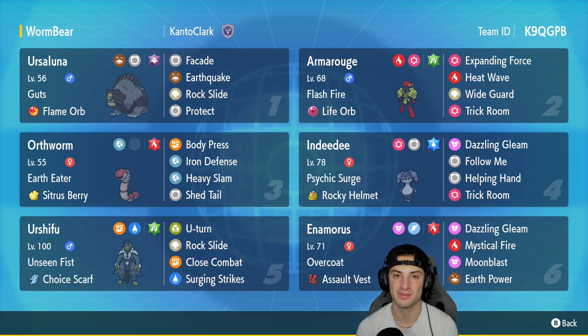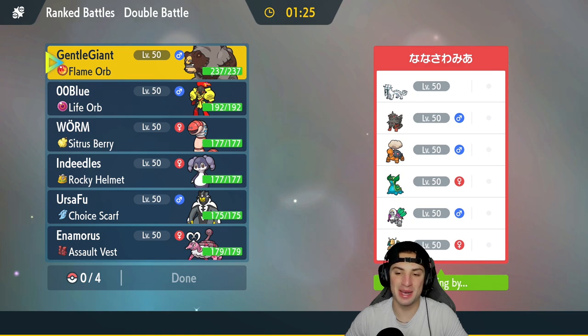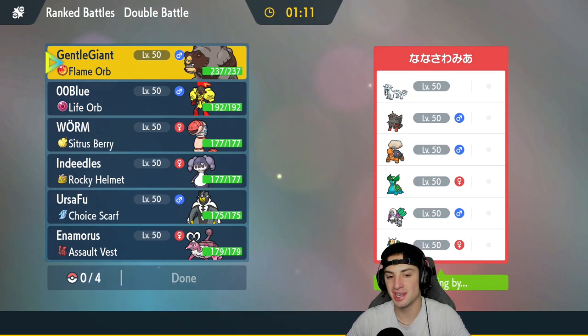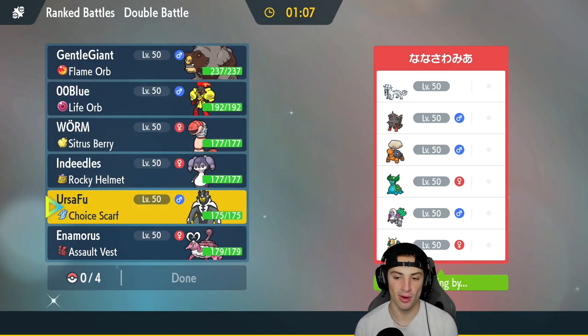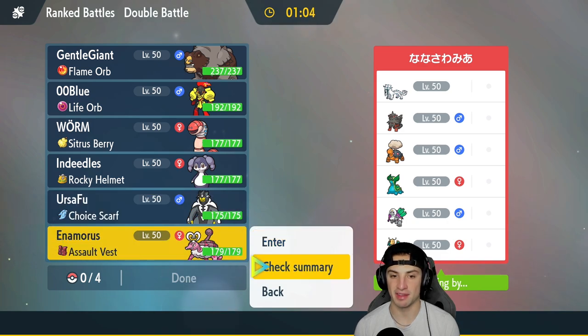First match coming at you — we're going up against a half trick room, half non-trick room team. They've got Chien-Pao, Arcanine, and Dragonite for their offensive non-trick room half, and their other half is Torkoal, Gastrodon, and Iron Jugulis — all Pokemon that thrive in trick room. I definitely want to set up trick room, but Chien-Pao, Arcanine, and Dragonite I definitely have to worry about.